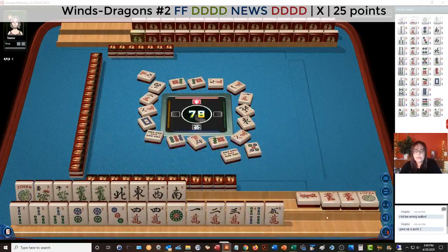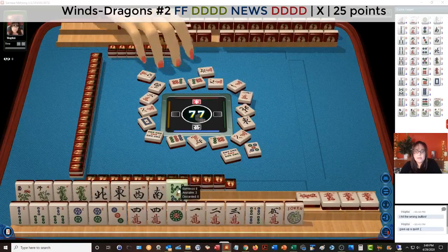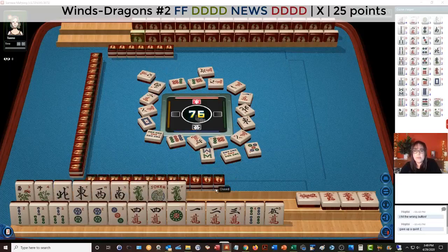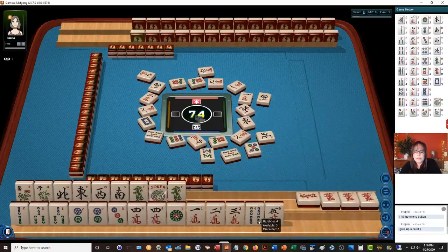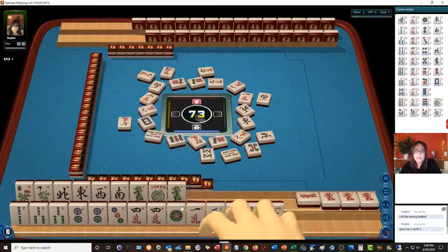Let's hope we can either exchange that dragon ourselves or have them take it. Red dragon — they took it. Now we can see if we can get a green dragon. We're ready to win on a green dragon already, but I want to try to do it pure for points, because whoever has the most points at the end of the game wins. West wind, North wind.